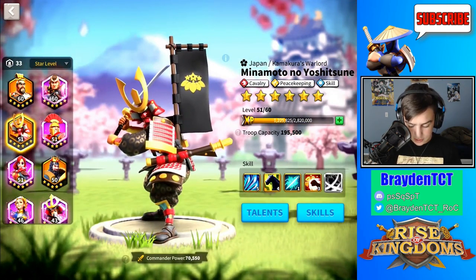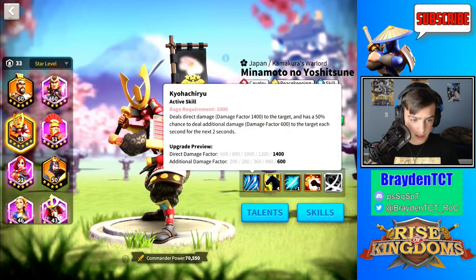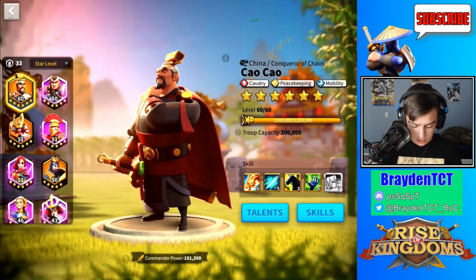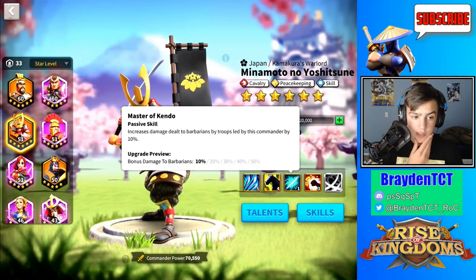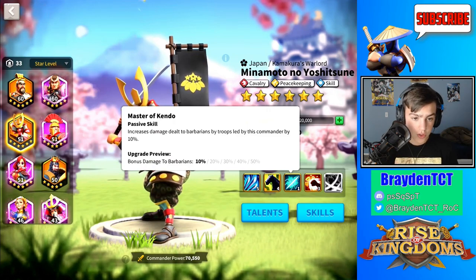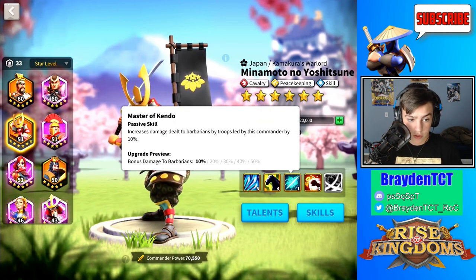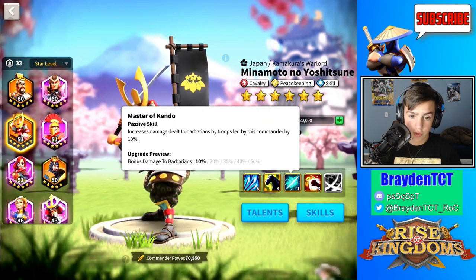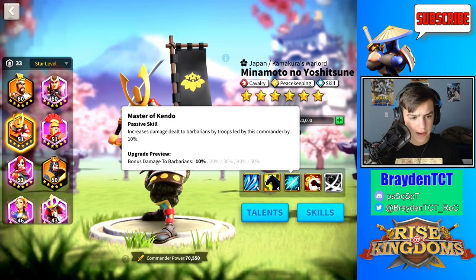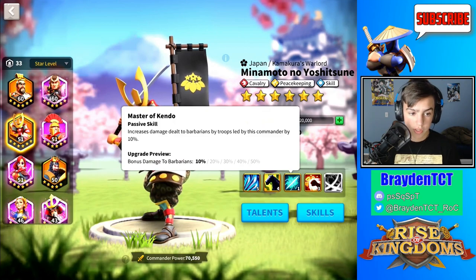Minamoto has this skill as well. The reason why Minamoto and Sao Sao are good together is because they have a high direct damage factor — they both have the same 1,400. This can do a lot of damage on top of their 50% bonuses each when maxed out. I haven't bought Minamoto out all the way, so this is only at level 1, but it's still good for attacking rallies. That's why they're both good for attacking barbarian forts. They aren't good for cities because they don't have any skills or talents that are good against cities.